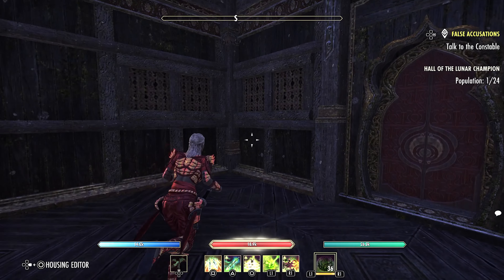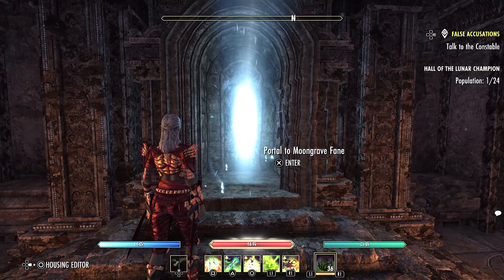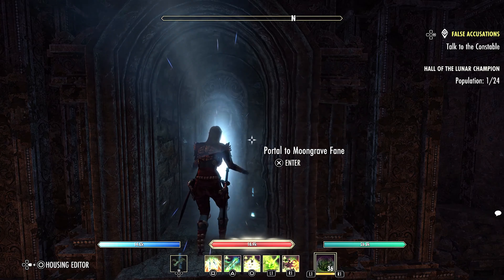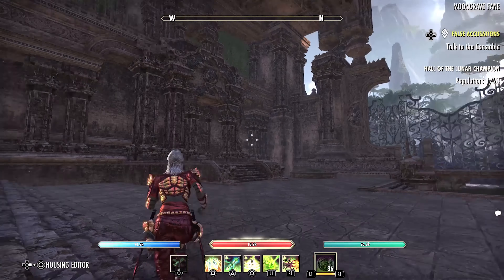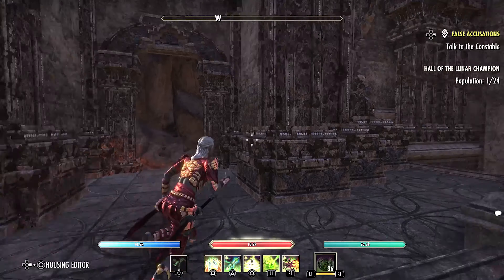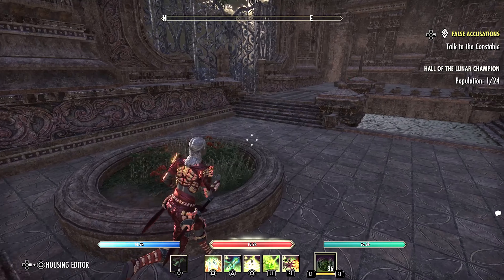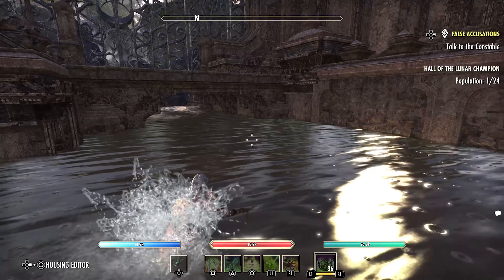Now let's go check out the next area. The next area is through this portal — this is the Moongrave Fane. This area is pretty cool; this could be like a little chill area where we could hang out. There's a lot of potential, and there's water over there that you could swim in, like a little pool.